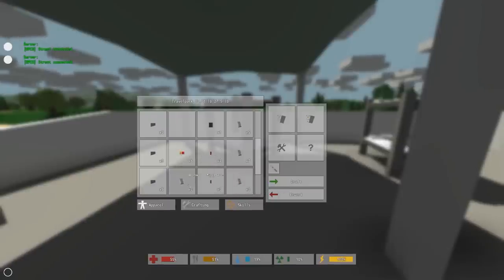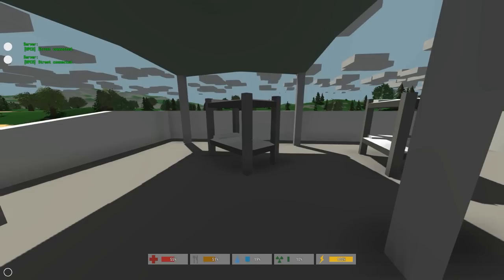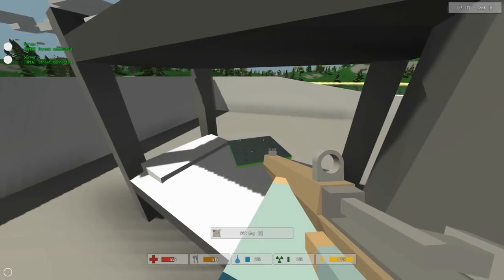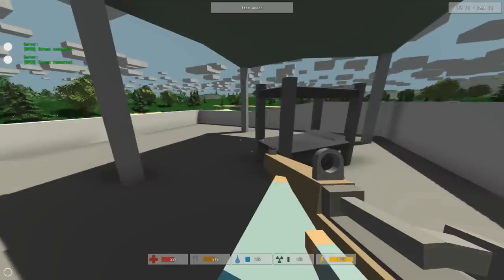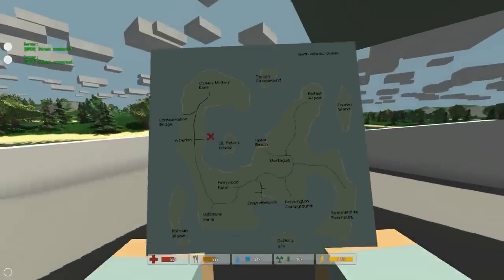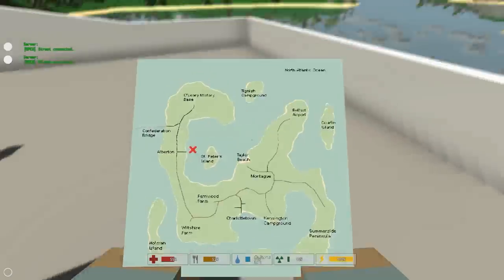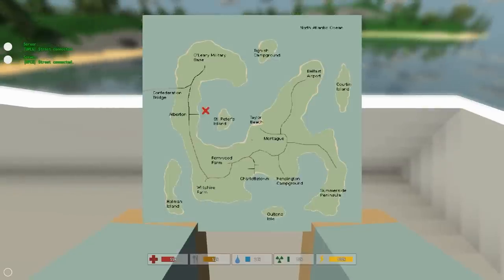I've never even seen that before. I found a map — let's have a look at that. Equip — okay I'm right there, and there's a military base. Looks like it's that way — yeah it's this way. Summerside Peninsula, Kensington Campground, Charlottetown, Montague, Taylor Beach Farm — there's a couple of islands out there too.